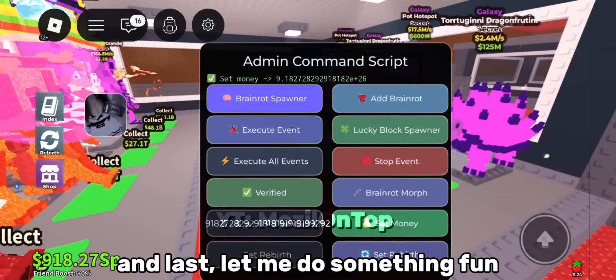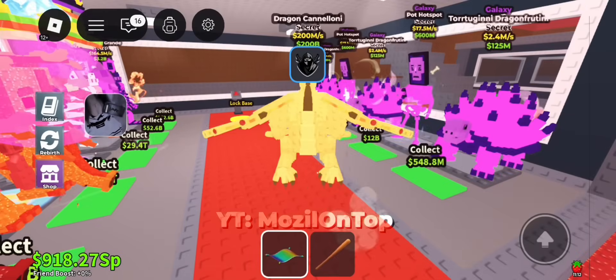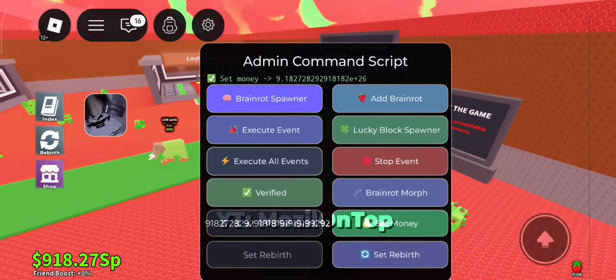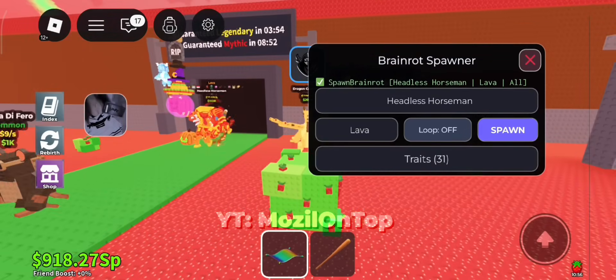And last, let me do something fun — brainwrit morph. What the hell? Oh my god. No way. I became dragon cunoloni. Aloha. Headless horseman.